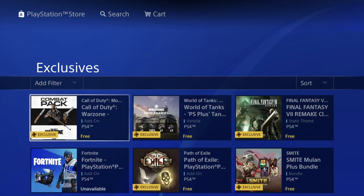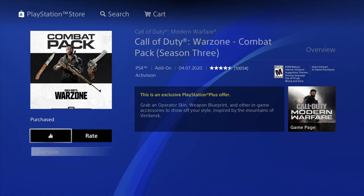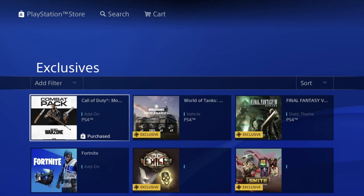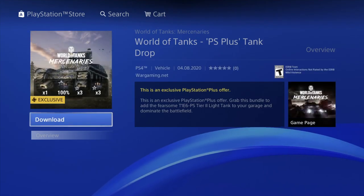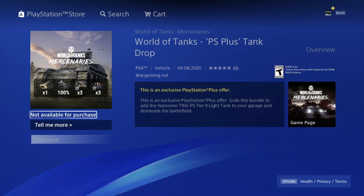Let's start from the beginning. Our very first pack add-on that we can download is right here — click on it, hit download, and there you go. If after downloading it says 'unavailable' or anything like that, don't worry about it. Most likely you guys can go into the game and confirm that you have it. Let's go back and look at the next one — go right into it, hit download.